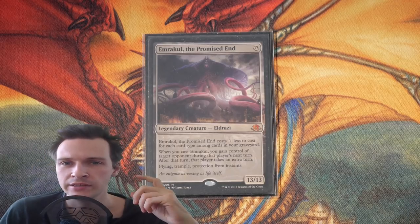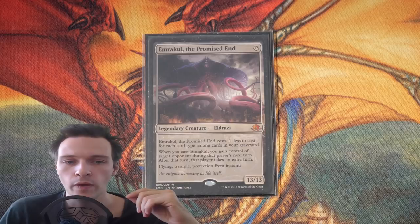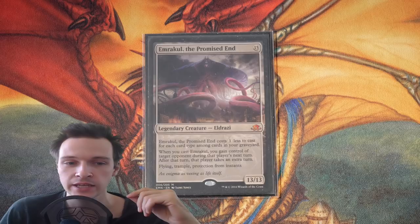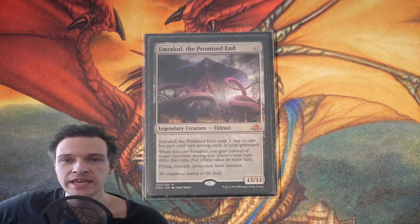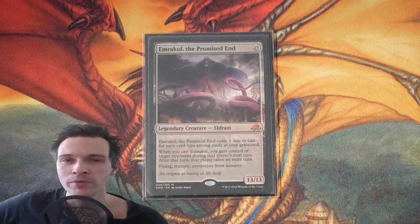The second ability reads the following: when you cast Emrakul, gain control of target opponent during that player's next turn. After that turn, that player takes an extra turn. Welcome to a CDH gameplay analysis of Emrakul the Promised End.